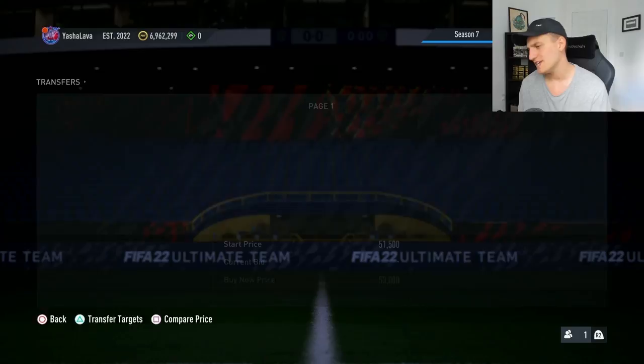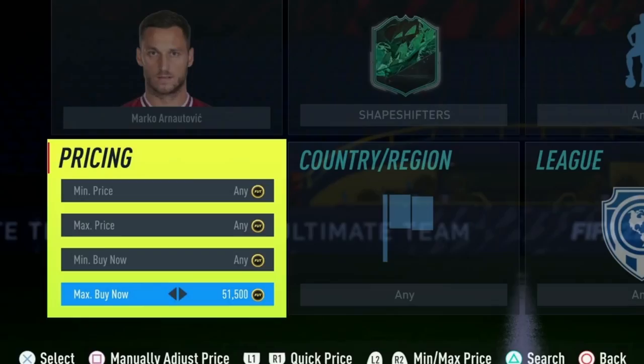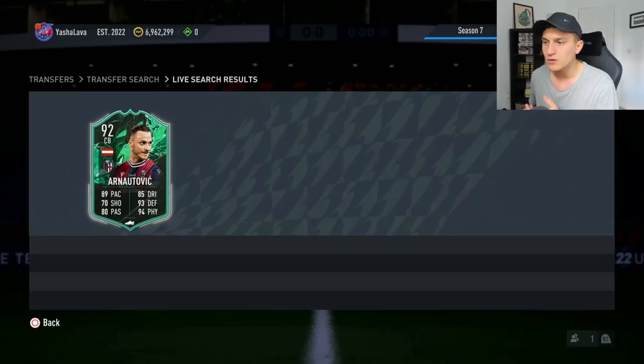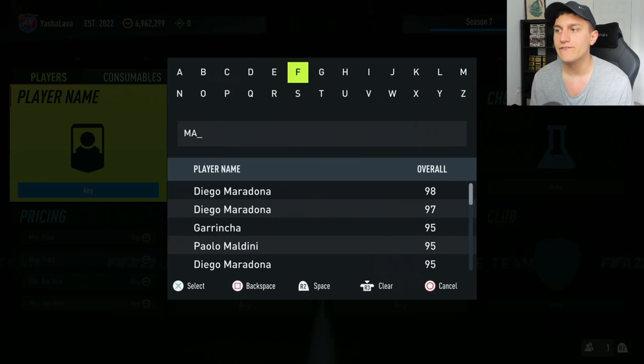Another cheap investment option is Marko Arnautovic. The only reason I'm flagging him is because he's so cheap right now, and with a Shadow chemistry style on him he plays very well. He's been chilling consistently all day under 50,000 coins — that's where I really like his price. I think he can rise up to 60,000 or 65,000 next week. If you sit and snipe for 10-15 minutes you can get plenty of deals. With Shadow on him, this card is one of the best centre-backs in the game.